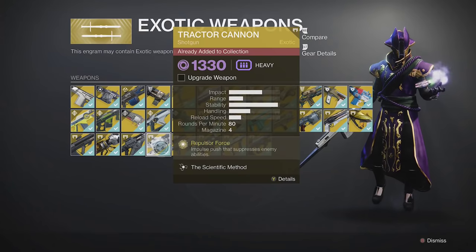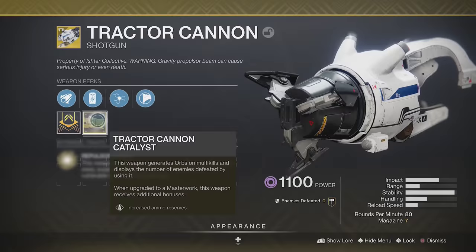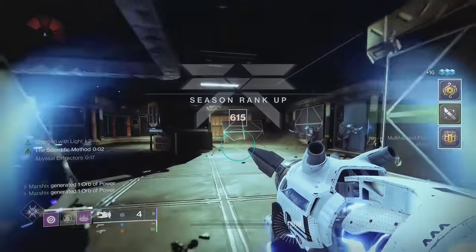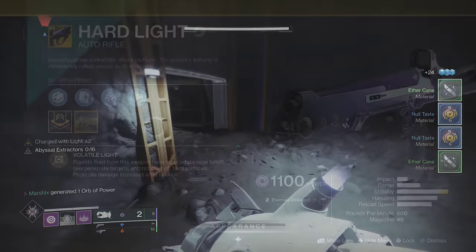This is a random exotic drop and it does have its own catalyst. Any kill in PvE has a chance to drop the catalyst, and it increases the magazine size from 4 up to 7 and gives you additional ammo reserves. Definitely a great exotic with some good versatility, but it's not as versatile as Hard Light.